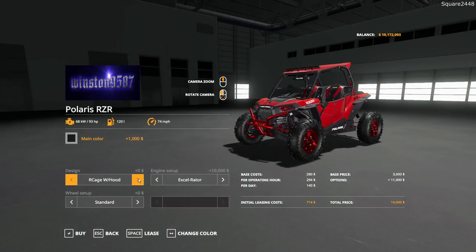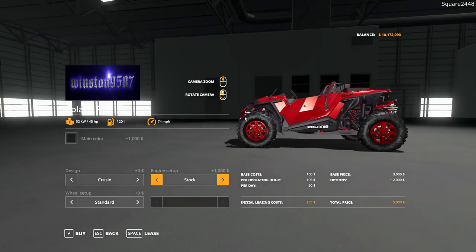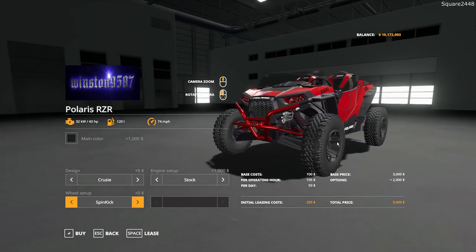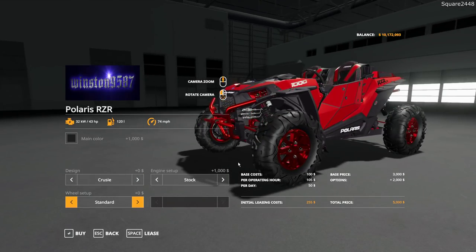For different options we have a few including taking the top off and also removing the entire roll cage. We also have a few different engine types: high torque, mid, and low torque. For wheels we have some very nice ones, including beefier bigger ones with black wheels and different tire options. I really do like all of those different wheel options.